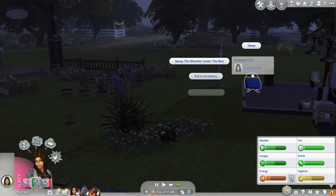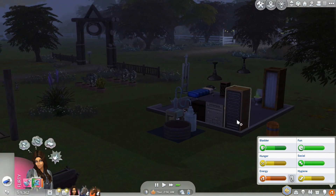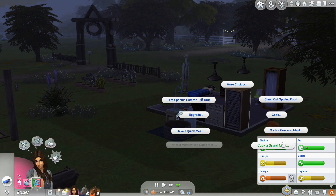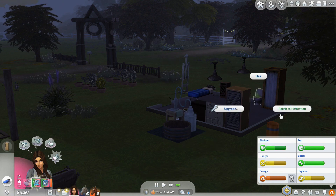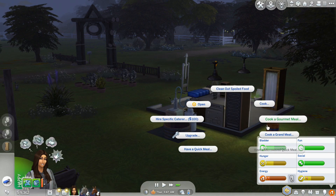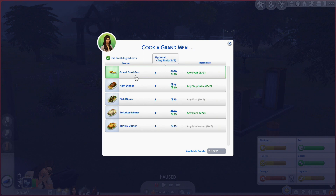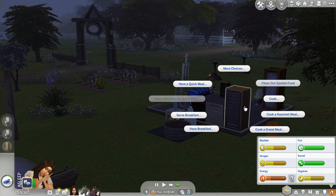Okay, I need to go to bed. Let's go to sleep. We're out of meals — let's polish that. Then we're gonna have to cook some food. We can cook a grand meal — grand breakfast. It's cheaper because we're growing our own stuff. That's awesome.